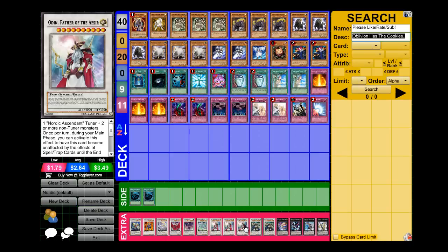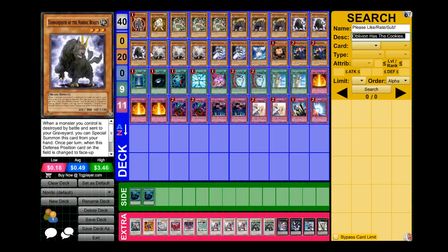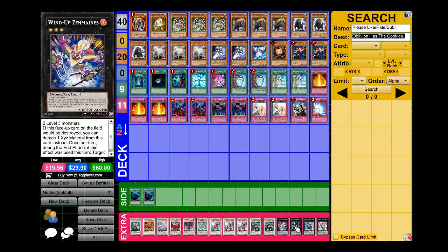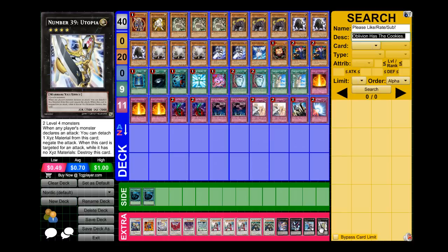Malefic Cyber End just bumps heads with Odin and you can get Odin back. I run one Zenmaister just in case I have two of these guys out there and I just want to stall. One Photon, Maestro the Symphony Djinn, because he's kind of like a staple in extra decks. And one Number 39 Utopia for beatstick and stall.